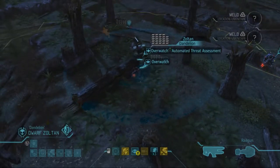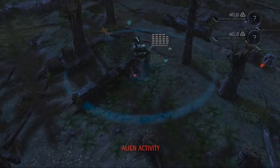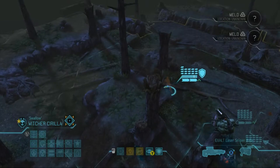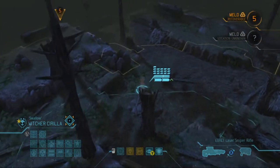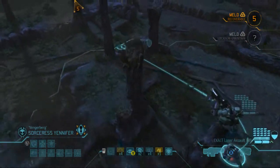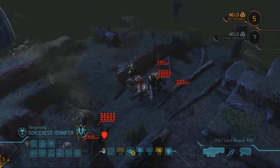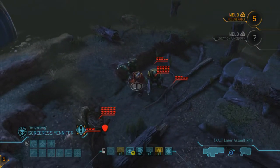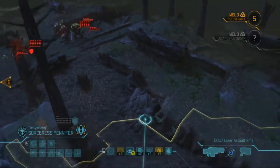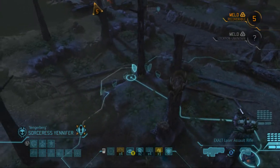Those ghost grenades are amazing — I love those things. I never used them before until this playthrough, and they are beastly. There's some meld there and — oh gosh — we've got two mutons, a muton berserker, a mechtoid, and a sectoid. That is insane. Let's take this a little bit slow.